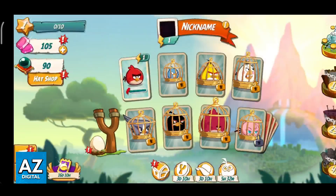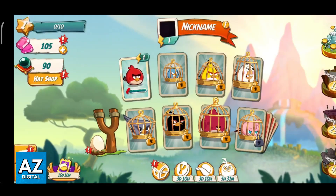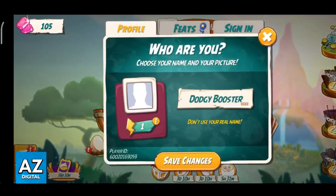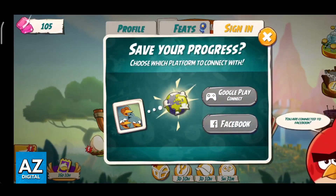This indicates that as long as you sign into this account that you are currently signed in, all of your progress will be available. So if you completed many levels and had 50 stars, when you log back into this account they will all appear here. All that you have to do to switch accounts is tap your icon or nickname at the top, go over to sign in, and you should see the accounts that are currently connected here.